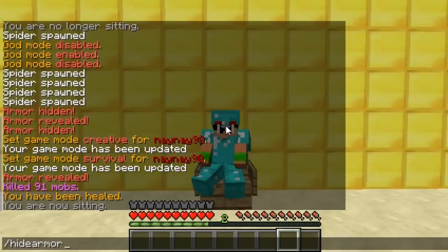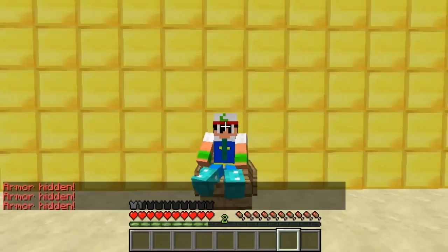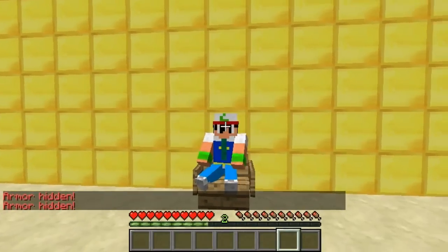You type slash hide armour, and then you can type in what piece of armour you want to hide. So if you just want to hide your headgear, hide your chestplate, hide your legs, or hide your boots, you can just do them individually. You can also do it all together to get rid of it all, but if you just wanted to show your head or something you could just get rid of your helmet and run around.